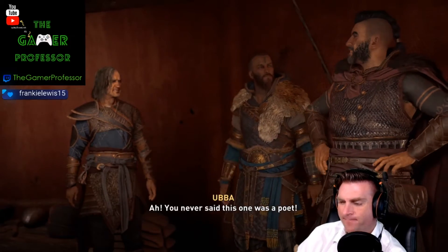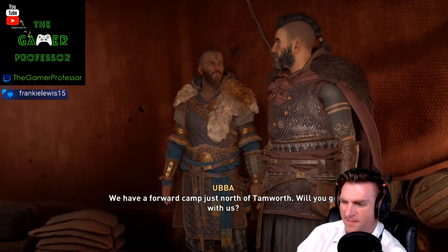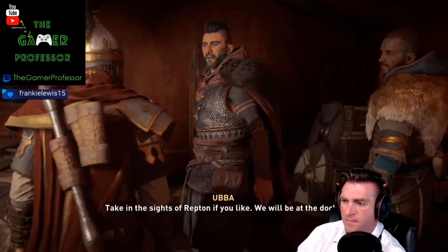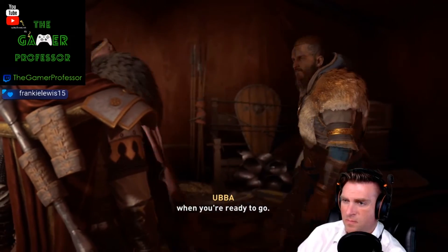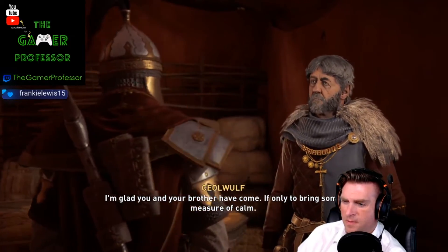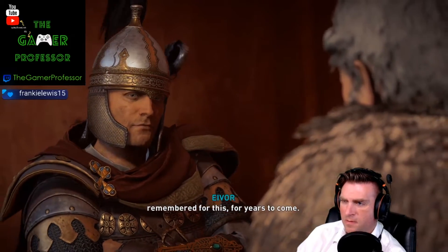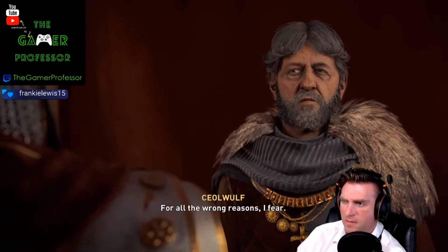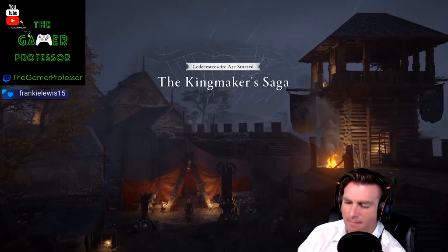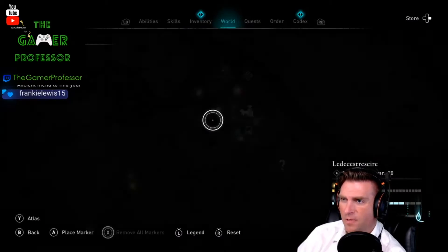I hate my helm, I really do. You never said this one was a poet. I need to piss. We have a forward camp just north of Tamworth — will you go with us? Lead the way. Begin the siege of Repton if you like — we'll be at the docks when you're ready to go. I'm glad you and your brother have come, if only to bring some measure of calm. Ease yourself, Shellwolf — we all stand to benefit and you'll be remembered for this for years to come. For all the wrong reasons, I fear.